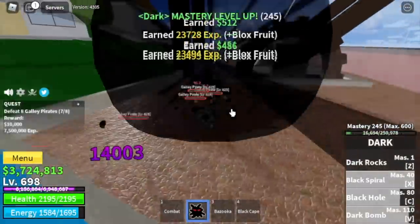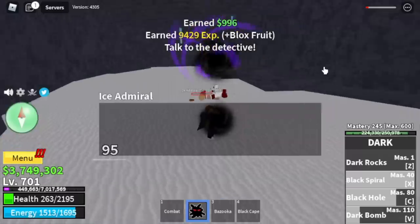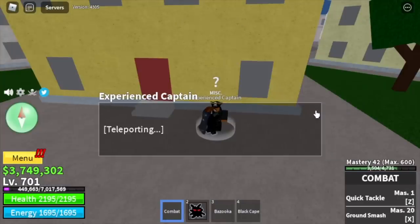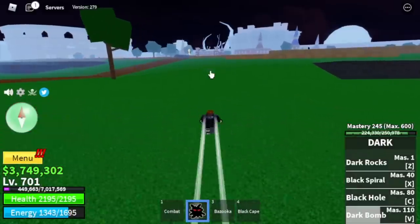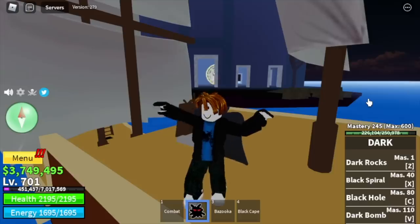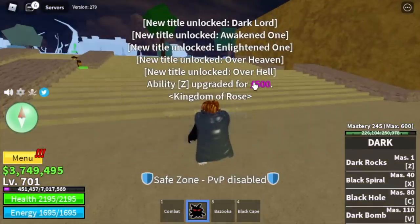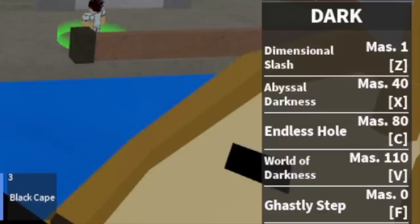We're gonna grind here until you reach level 700. After that, make sure to do the prison quest, defeat the Ice Admiral, and head to the second sea. We're just gonna start unlocking or awakening all the skills. We are asking for help — shoutout to Jethro for helping awaken all the fruits. After awakening, we are going back to the first sea to continue grinding with the awakened Dark Fruit.